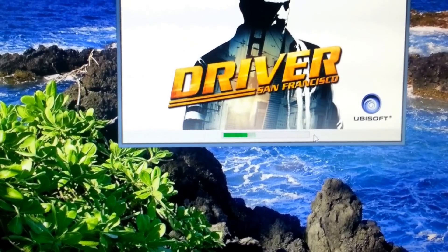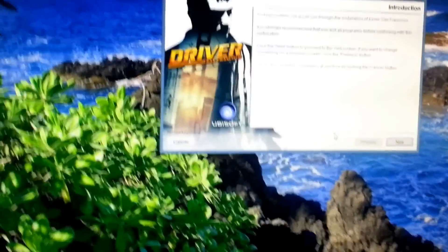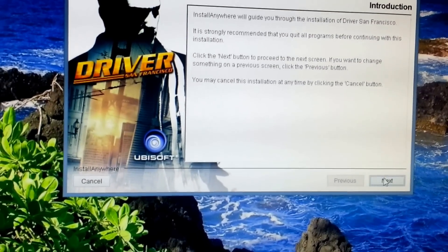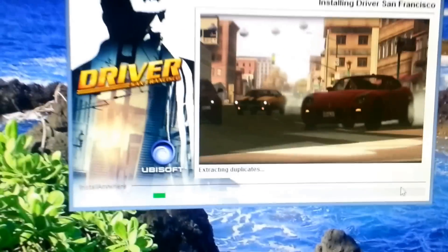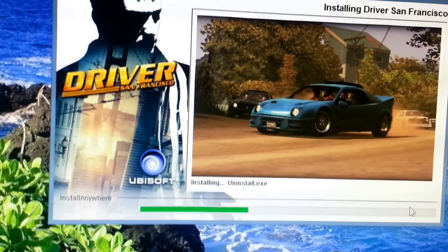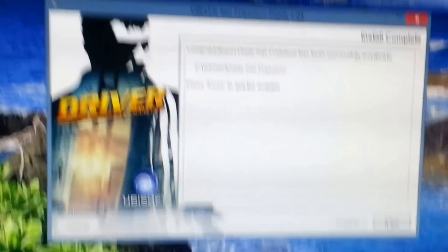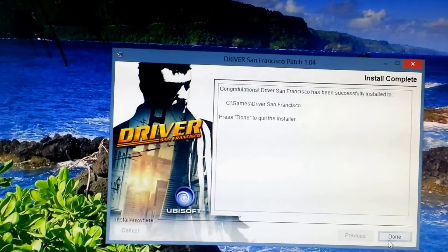You click OK. Then you'll get that installation come up - click Next, then click Install. And then what will happen is it will patch the game for you. It's a very quick patch - it patches it to version 1.04. Then you click Done.